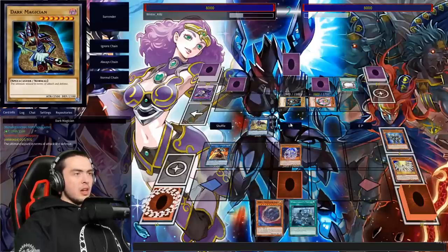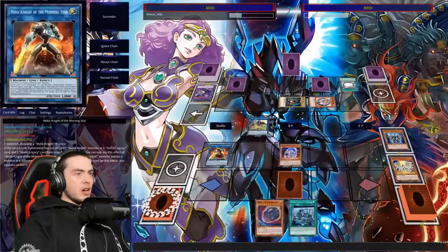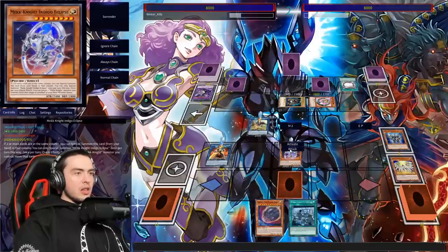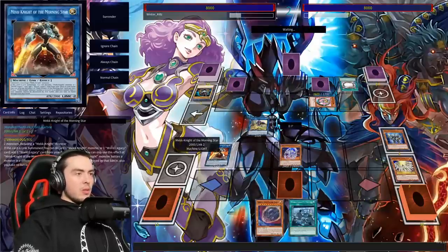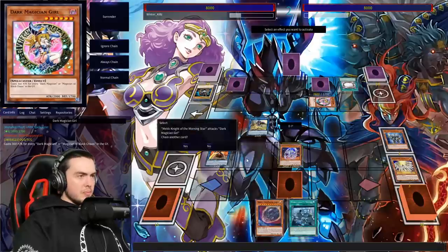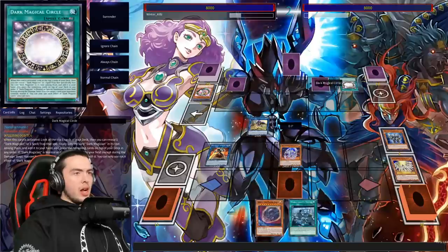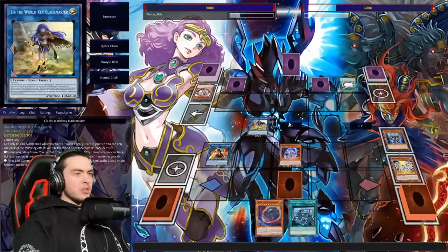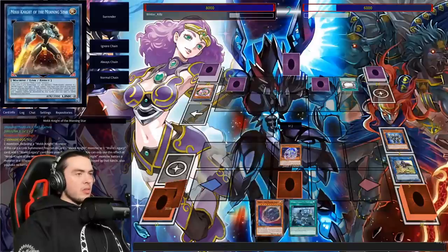From here we link into Morning Star. I don't really want to use the discard effect — there's really no reason. In battle phase we can clear everything: this clears that, this clears this, and Morning Star attacks for 2K. I'd also like to clear the Dark Magic Circle with Lib. Let's go into battle phase and swing over everything we possibly can, then attack directly with Lib. Main phase 2 we make Avermax and spin back the Circle.